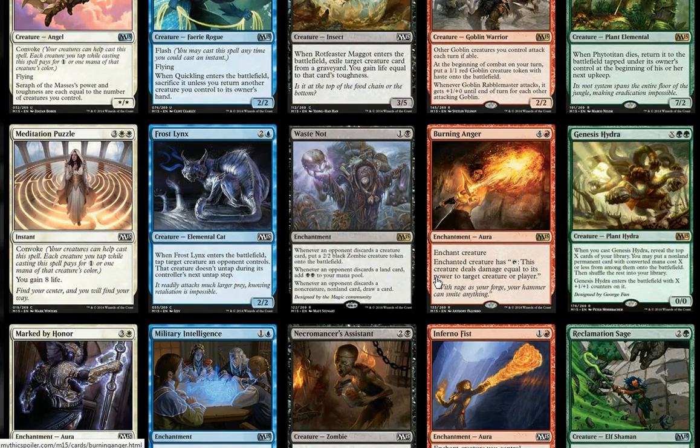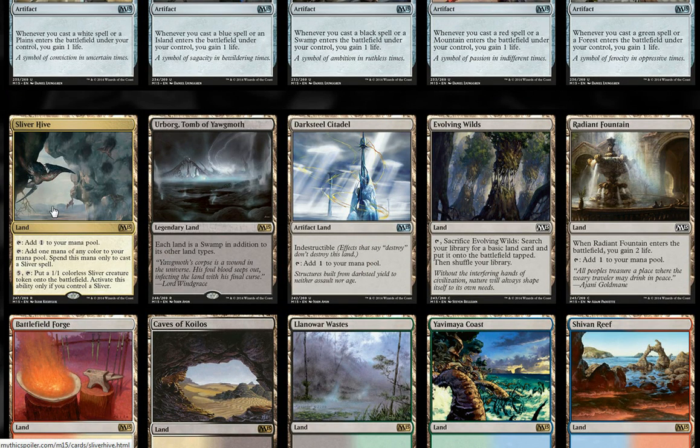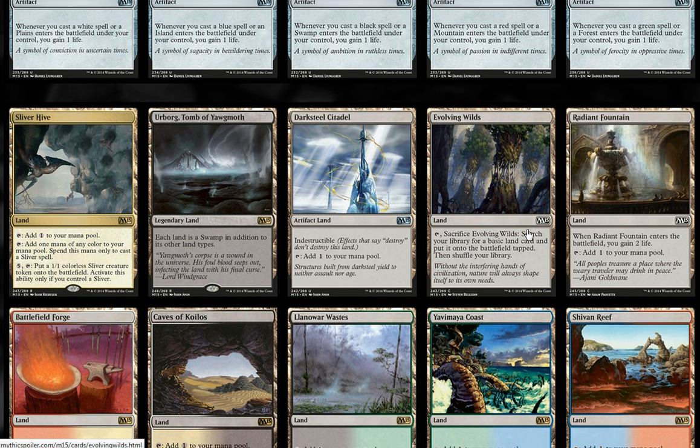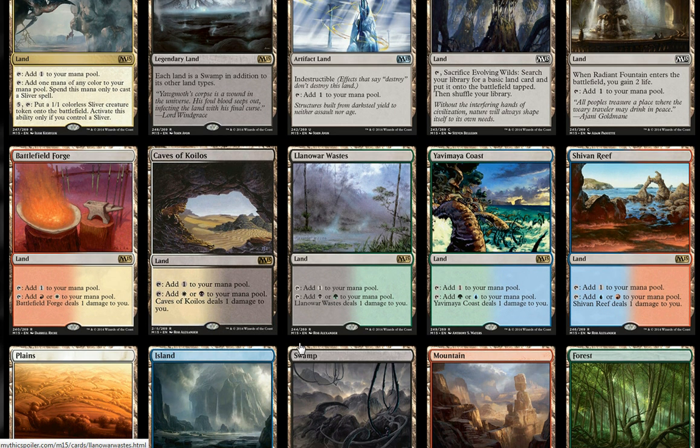There are some other great cards in this set to look forward to. Waste Not looks interesting, though probably less so in limited. Genesis Hydra will probably be quite a nice card in limited. Also keep an eye out for the new and returning lands: there's a Sliver Hive, which taps for one colorless mana or one mana of any color as long as that mana is used to cast a Sliver — great for a Sliver deck. Evolving Wilds is making a comeback as a nice fetch land. Some of the old pain lands are returning as well: Battlefield Forge, Caves of Koilos, Llanowar Wastes, Yavimaya Coast, and Shivan Reef are all returning.